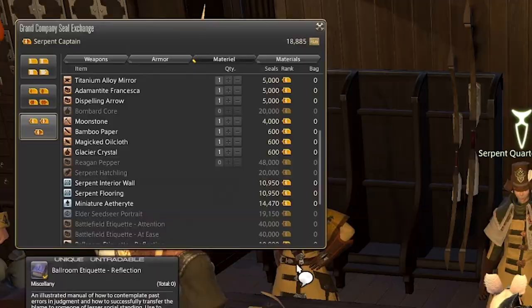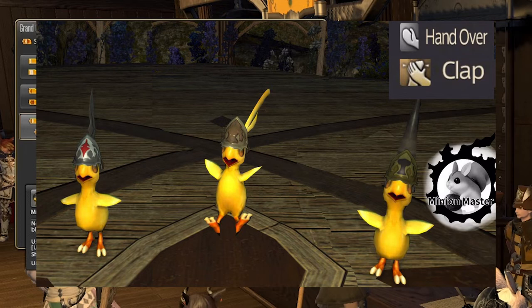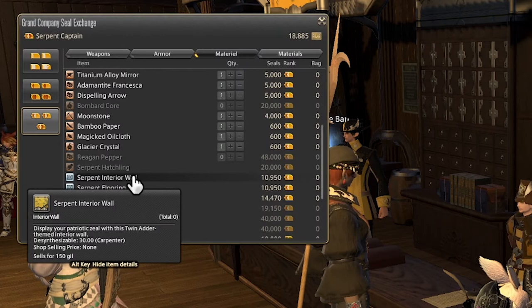Next is a hatchling minion based on which grand company you have — I have the Serpent Hatchling here. If you're in the Maelstrom, you'll have the Storm Hatchling, and the Immortal Flames will probably have the Flame Hatchling. It's just a small little baby chocobo wearing headgear associated with your grand company. We also have interior wall and flooring that matches whichever grand company that you've applied to.